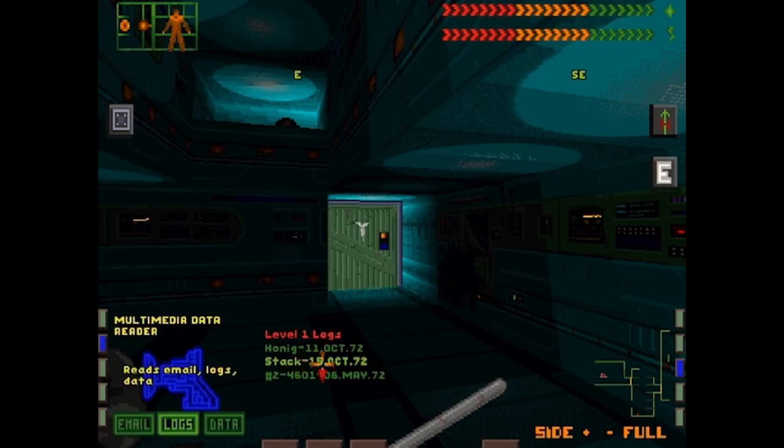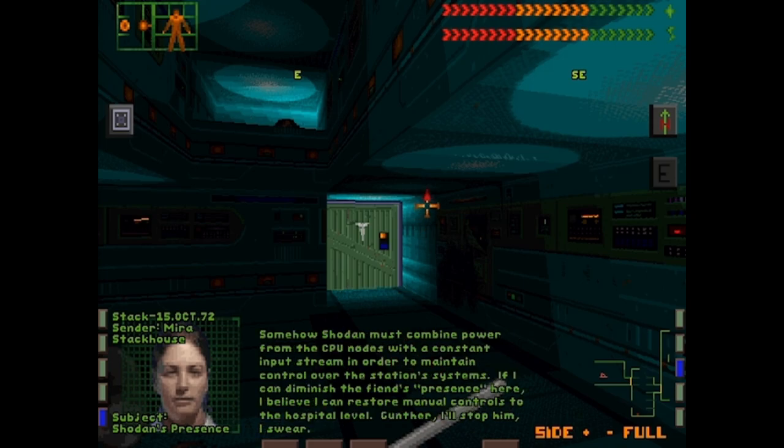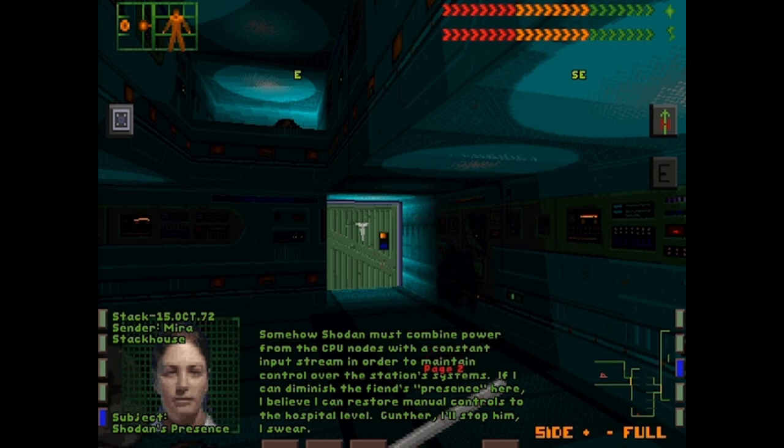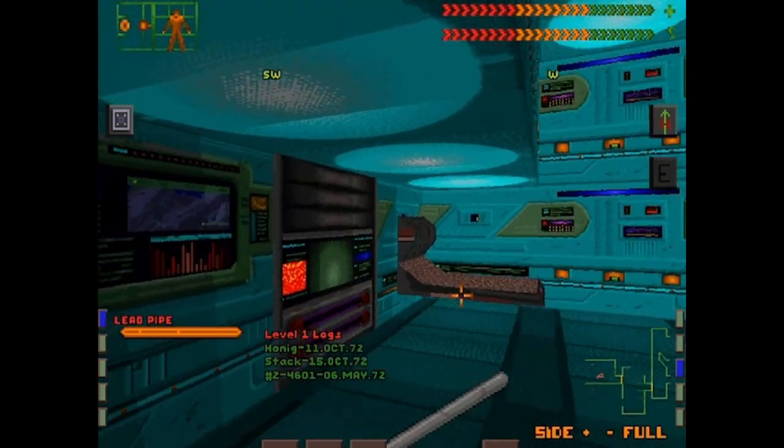Logs from Stack. Gunther was killed today — I can't let myself think about it. I think I understand how Shodan is doing it. When we destroy the cameras and CPU nodes, Shodan loses some of its control over the station functions, at least on this level. I think I can restore manual control in the hospital. So that's a good reason to destroy the cameras — just in case Shodan has gone a little bit rogue.